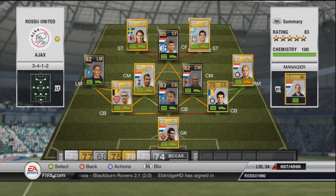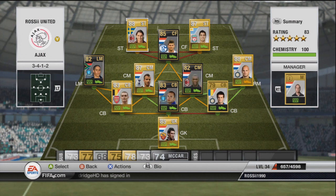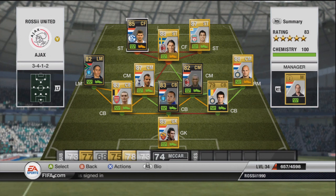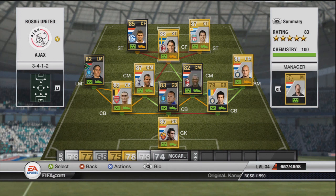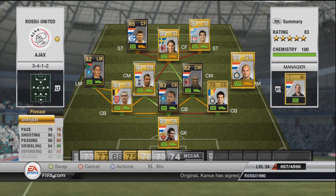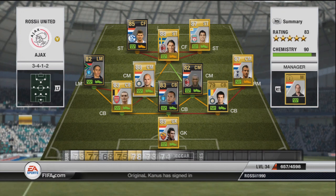That's the team, which is very good. As I said it's getting 100 chemistry, with a couple of players getting 6 chemistry because there are no bar links for them. I could have probably had Ibrahimovic in a different spot — maybe with Schneider or Vandervaar — which would have got quite good links, but he's obviously playing striker so we'll leave it that way.